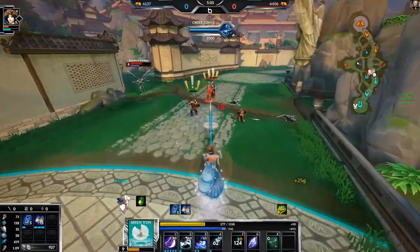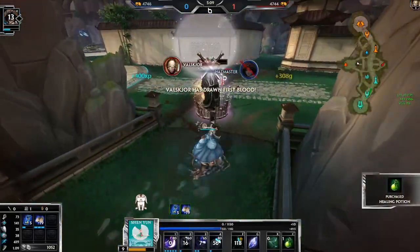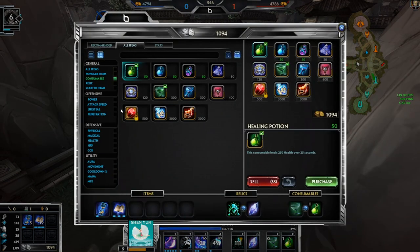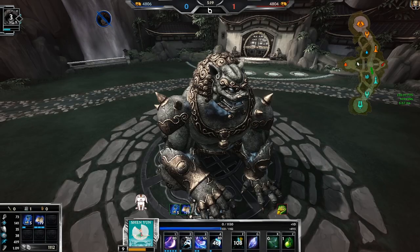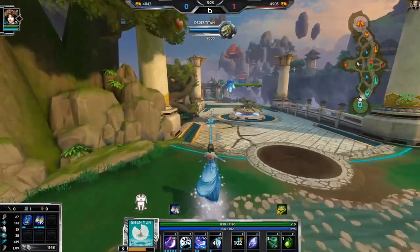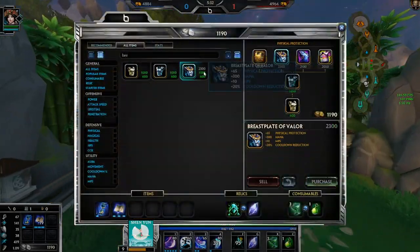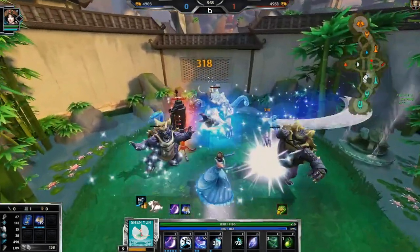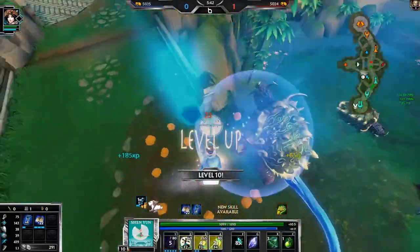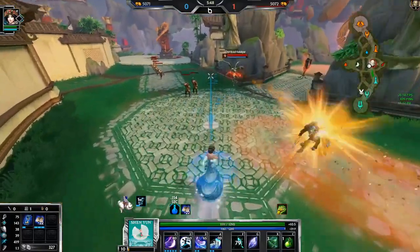I'm starting to regret the Chalice a little bit. I tried to use my two and I'm dead. I'm wondering - to make this a truly no-recall, only-buy-items-with-the-Rabbit challenge, I'm not gonna buy items in base. I'll wait until I get back to lane and then I'll buy items. So we're gonna go Breastplate, not Chronos Pendant. That way the Rabbit is actually buying pretty much every single item I have.